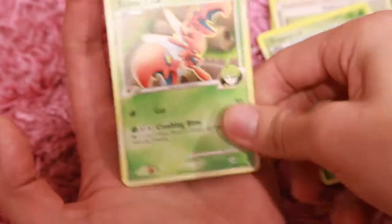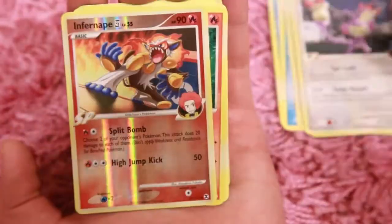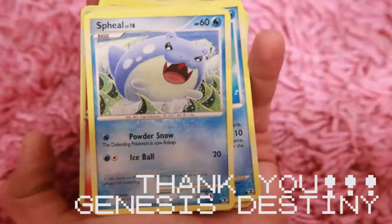But there's no Pikachu. Alright, let's just quickly go back and show you guys what I got again. Really nice cards, but no Pikachu, so I have to say. Let me know what you guys think below. Thanks for watching. Have a great day. Genesis Destiny, signing out. Thanks.